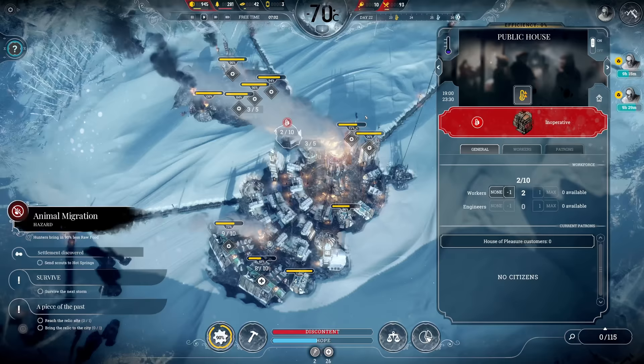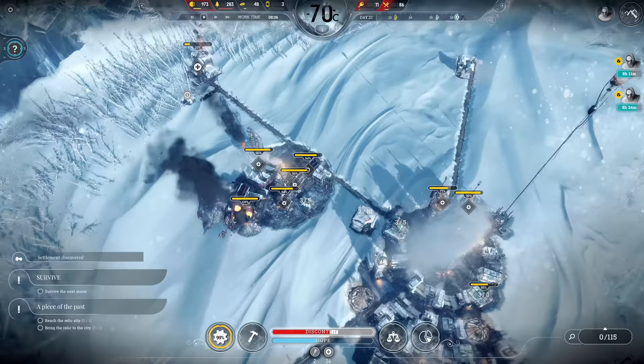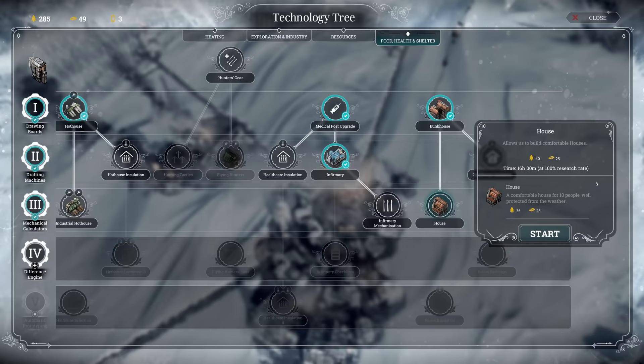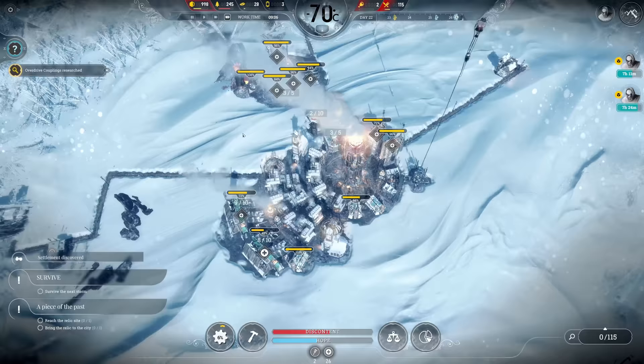Next day - let's deactivate the overdrive again. There's the next storm coming on the horizon and we haven't found survivors - this is the worst case that can happen. I don't know if we can survive the second storm without survivors. Back to normal temperature - the hazard is gone. Overdrive decoupling is there - that's important. And I think next on the line would be the houses now.